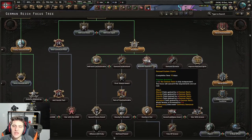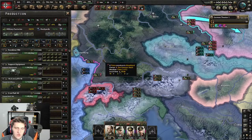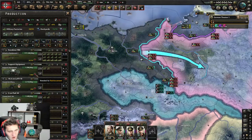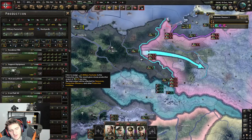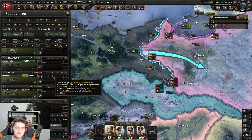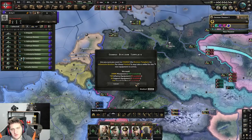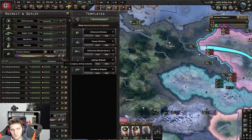We're going to reassert Eastern claims. We have some free military factories — we're struggling a little with support equipment. The number next to a red cross indicates how much equipment you're missing — we're missing 1,460 support equipment for current divisions. I'm going to add a few extra military factories to deal with that, and put the rest into fighters. A decent air force is never a bad thing to invest in.